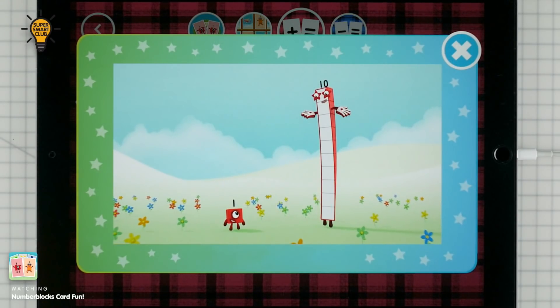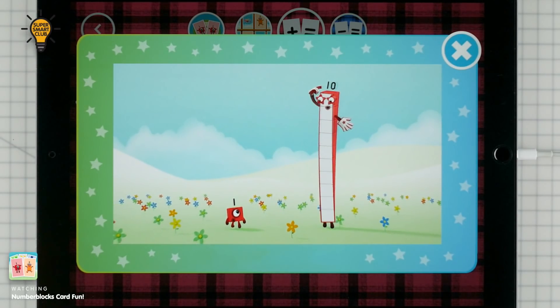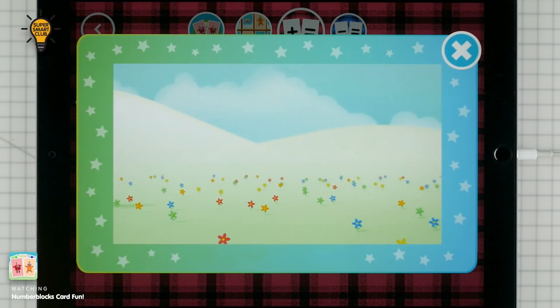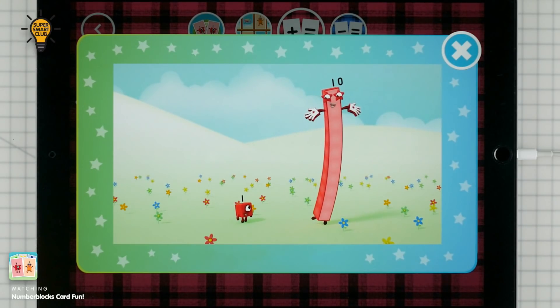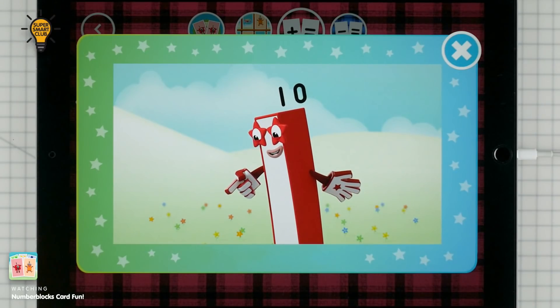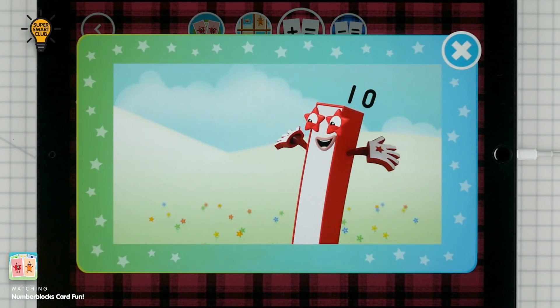If you're wondering why there's a 1 on top, you'll know the answer when you realise I'm one big block. I'm one big perfect 10. I'm a 10 block, I'm a 10 block, I'm a 10 block — you might think we're different, think again!